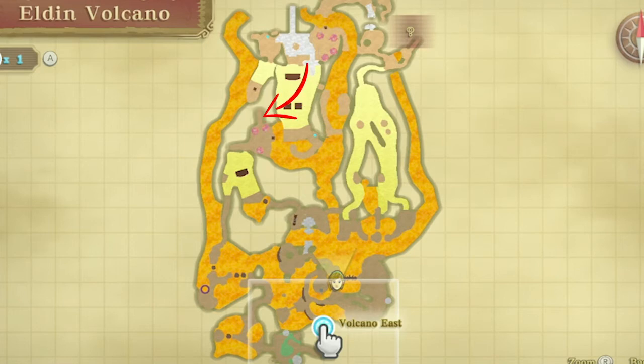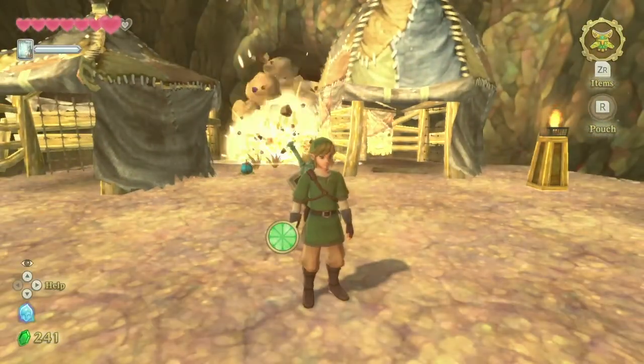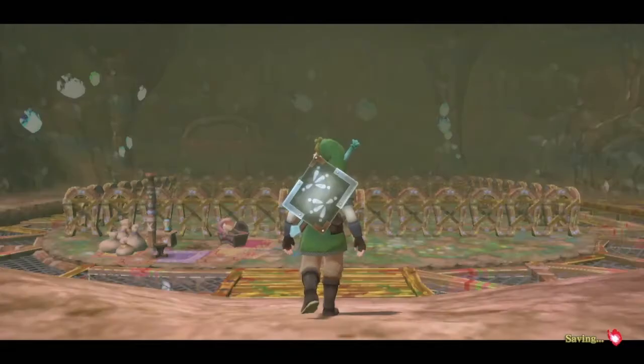To play this game, you want to head to the location shown right there on the map. Then you want to roll one of the flower bombs at that pile of rocks, which is right there, and that will open a little cave entryway where you can walk in and it will cut scene right into the new game.